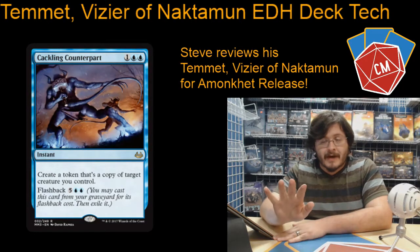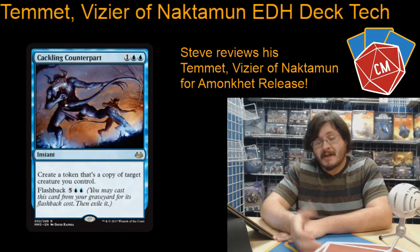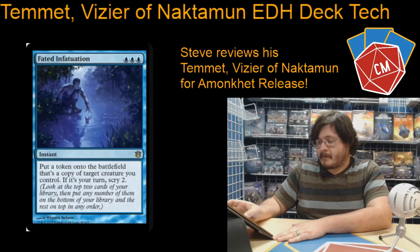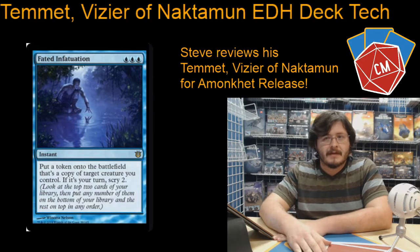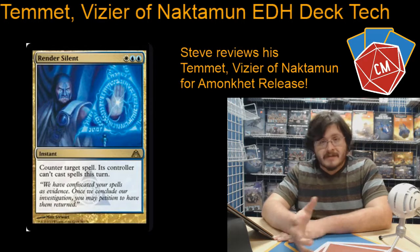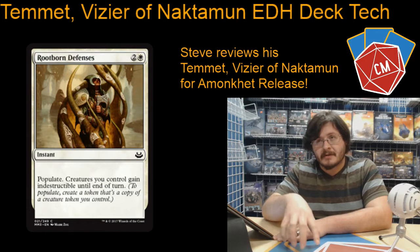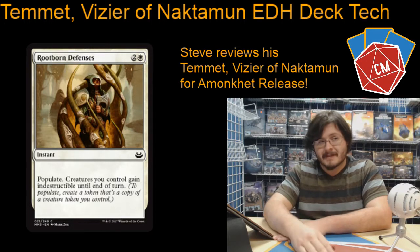Then we've got Cackling Counterpart, a great token generator. You can copy pretty much any of your creatures with this, and it has flashback, so it can kind of sneak from your graveyard and matter late game. Fated Infatuation — another copy token, essentially. Not as versatile as Cackling Counterpart, but doubling up isn't bad. Plus it has the upside that if you cast it on your turn, you get to scry two. Render Silent — good counterspell. Rootborn Defenses: as we talked about earlier with Selfless Spirit, it's good to have your team be resilient to board wipes, especially in tokens, because once you get blown out in tokens, you're done.